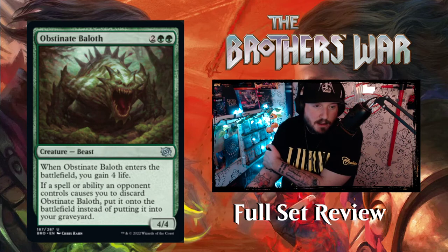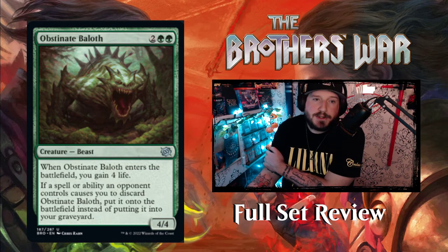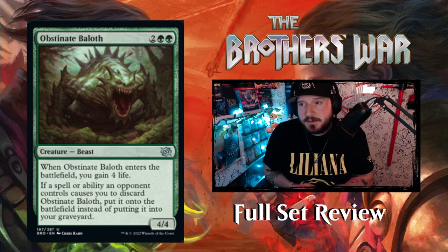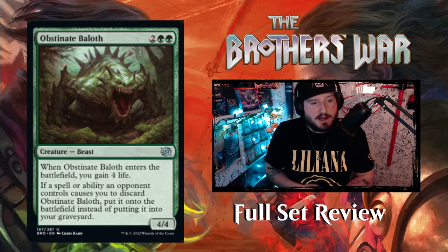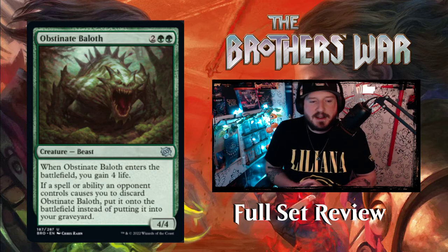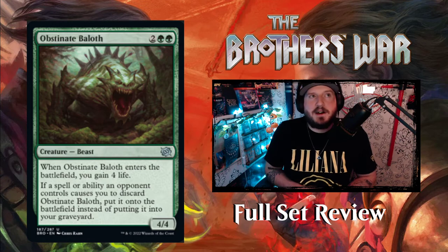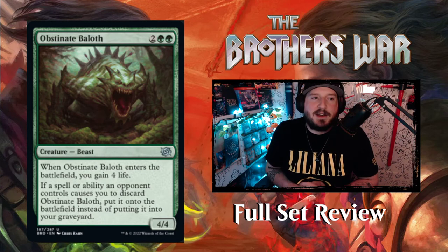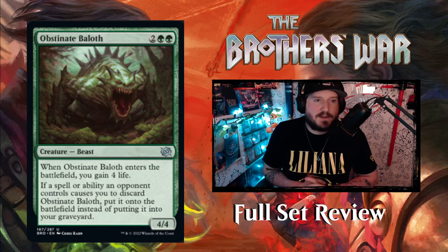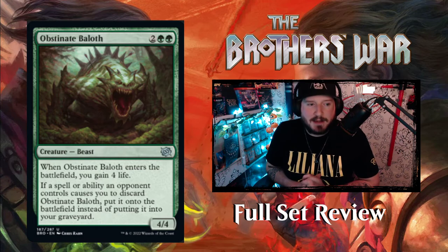Obstinate Baloth — 2 green green for a 4-4 Beast creature. This is a reprint. When it enters the battlefield, gain 4 life. People love it. If a spell or ability an opponent controls causes you to discard Obstinate Baloth, put it onto the battlefield instead of your graveyard. So this card is unpilferable — it's anti-Thoughtseize. You can't pick this card if you Thoughtseize your opponent because it just goes straight onto the battlefield. You have to ignore this card if you're a pilfering type of player.